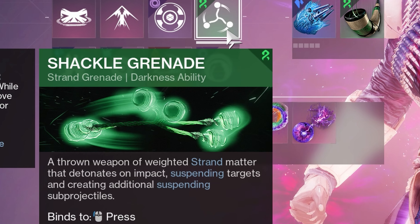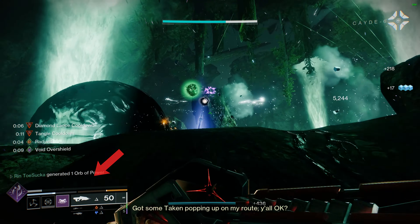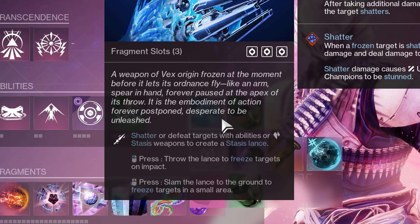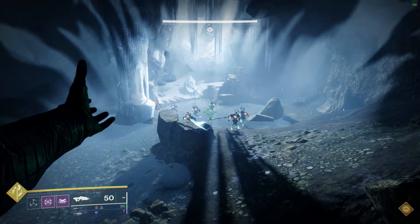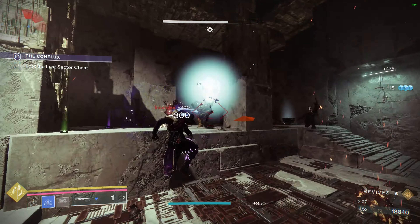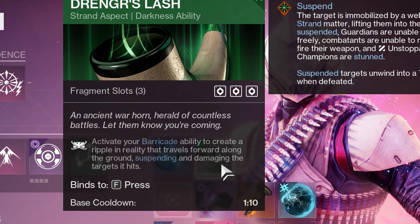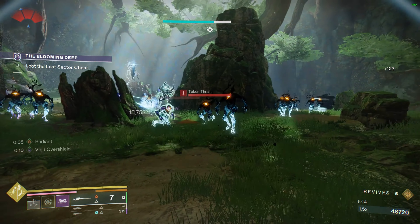For the grenade, I'm going to be using Shackle Grenade as it's a way to stun Unstoppable Champions, and you gain a good amount of darkness energy when you throw it out. You could use something like Suppressor Grenade to stun Overloads if you want, but Shackle Grenade is pretty good overall. For the aspects, I'm going to be using Diamond Lance — any ability kill that you get will drop a Diamond Lance, and this will also give you the ability to stun Unstoppables even more since it freezes them and you can shatter them.